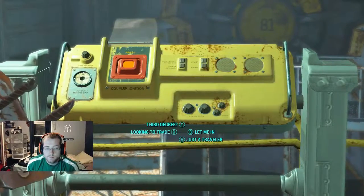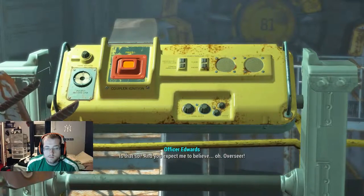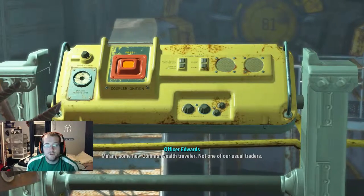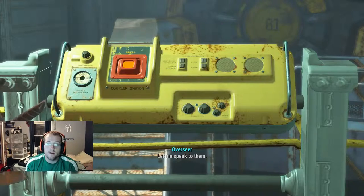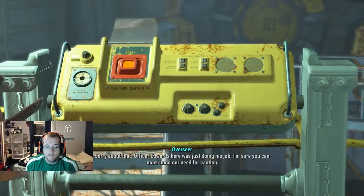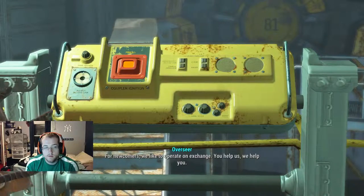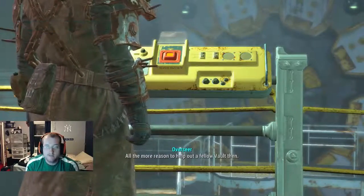You may be asking yourself, does it cost anything? I heard early on in the game that someone was going to Vault 81 to restock, so I assumed it's like a trading capital or something similar. Being close to Diamond City, I feel like that was probably a good assumption on my part.